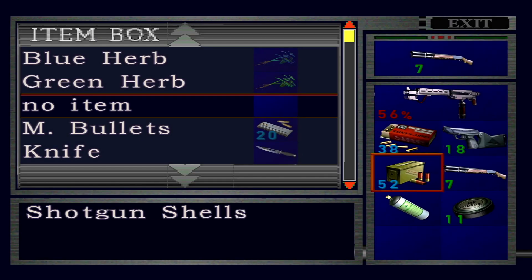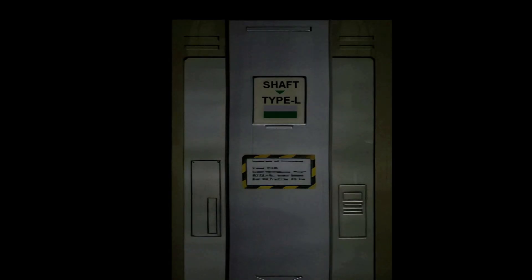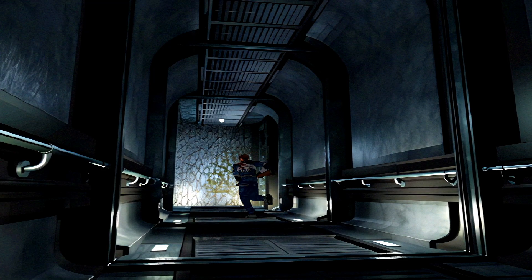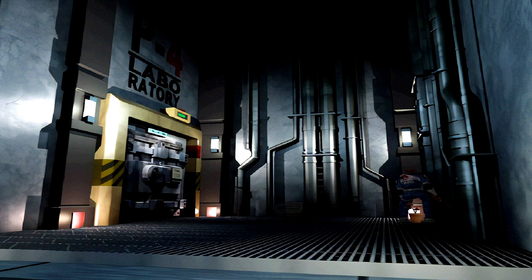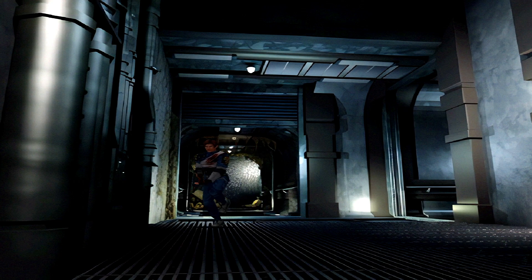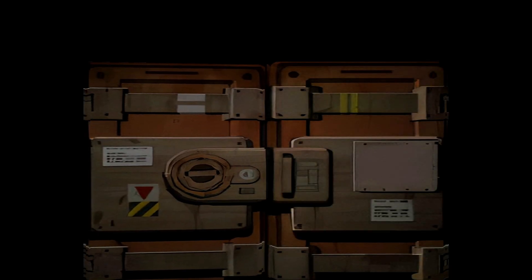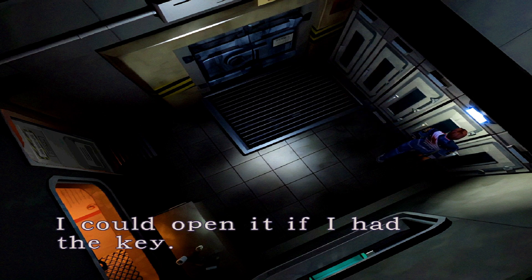Let's go. Don't let there be anything that drops in the vents. There's a red herb — okay good. I don't have any green herbs. I mixed the red and the green and put it back in the item box because I don't need it right now. But there was something over here — it's open, that's what it is. Is there anything in these lockers? It's tightly locked. I could open it if I had the key.